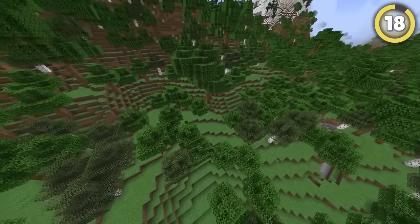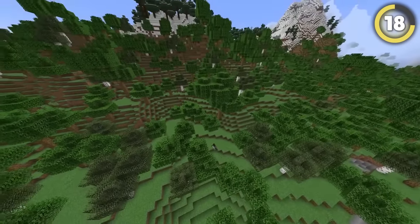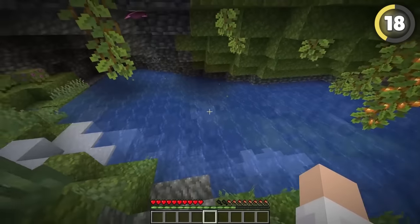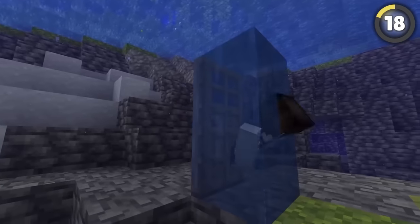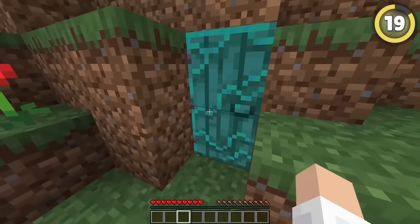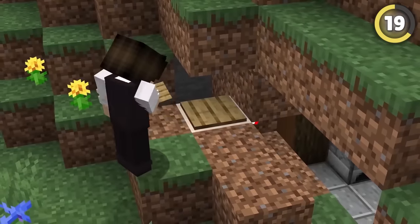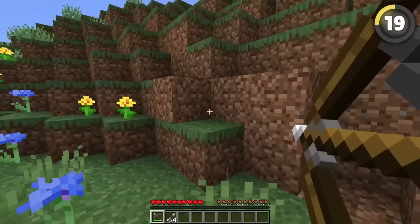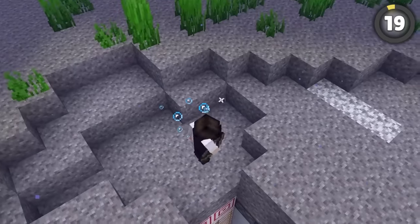Sometimes the hardest part of building a hidden base is actually finding a location first. Nobody ever goes into these scary water-filled lush caves, so try taking a swim down there yourself. Place a door and get to work. Instead of a regular door, try placing a pressure plate on the other side of a corner, connecting it to a piston, and using an arrow to activate it. It works underwater too.